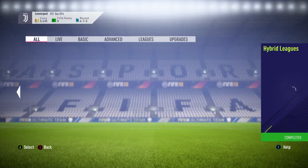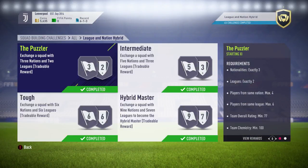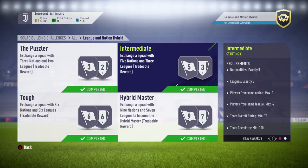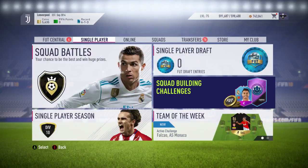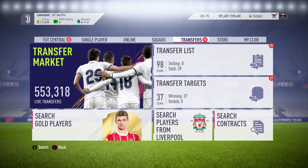The League and Nation Hybrid SBC will need loyalty for most challenges, so you're unlikely to have enough pack-pulled players. You'll need to either play games with the team or use the dashboard method. It's probably best to save that one for when you have full access to the game. If you're on PC or Xbox it's possible now; if you're on PlayStation just wait to build it.